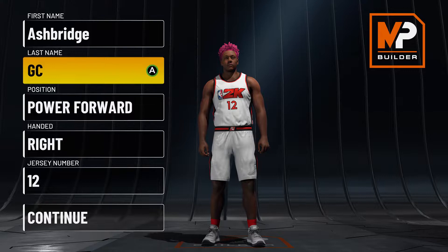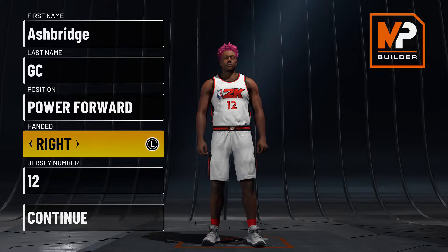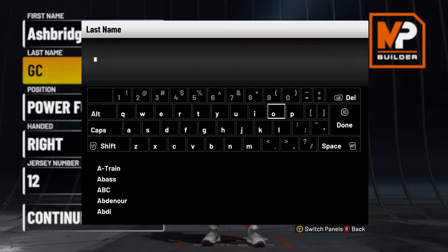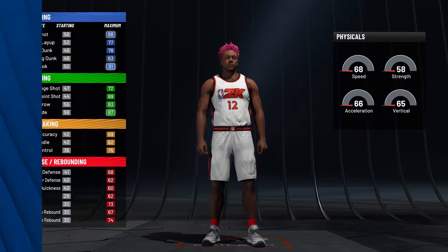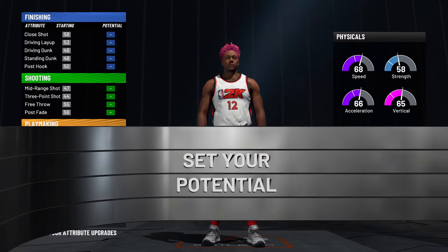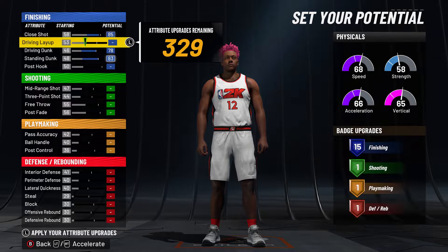Anyway, let's get back to the build. You want to go position power forward, right hand — doesn't really matter, that's personal preference. The pie chart you want is more blue than green. For the physicals go all agility, then copy these stats below: max out your driving, max out your standing, then put this up and drop it where you get 15 finishing. I went up to a 57 mid range and put this up where I got 16 shooting.